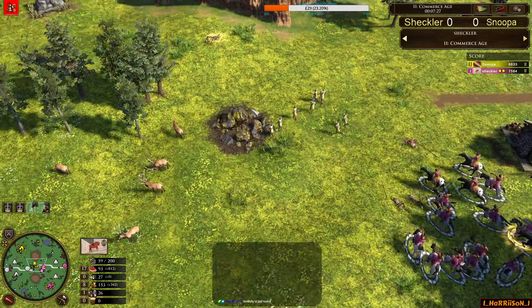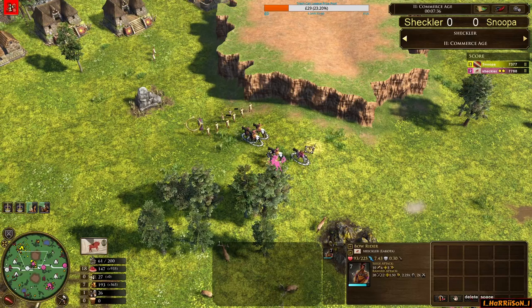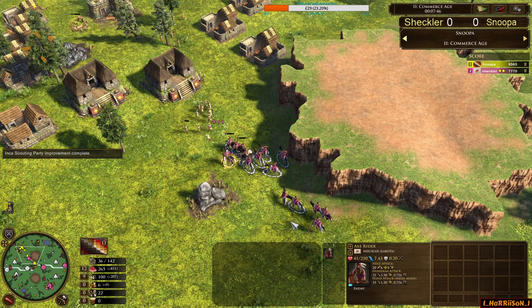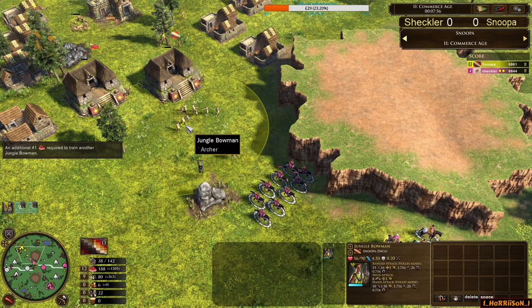Move those Bowriders — this is potentially a critical moment in the game. Another batch of Bowriders will be trained behind. It's forcing the Plumed Spearmen and the Spearmen Big Button from the Warhuts. Shekler will be very happy. I'm not sure he can really tell if that's the Big Button coming out or just trained units or shipments, but he certainly forced a big response. The Bowriders are getting a big trade — Shekler's done the damage. It feels he'll be happy with what he's done.